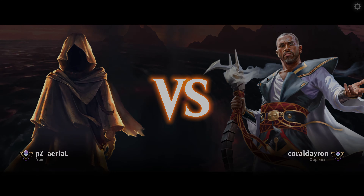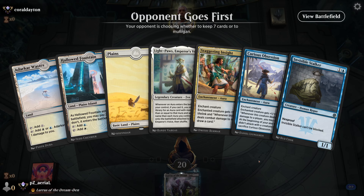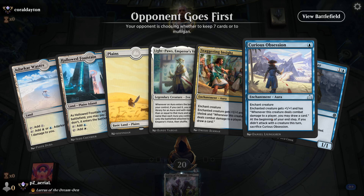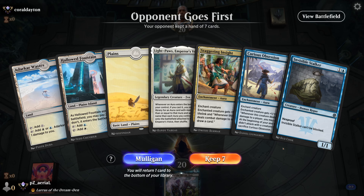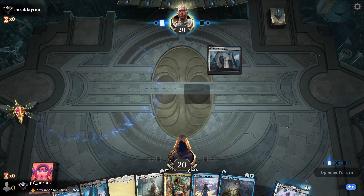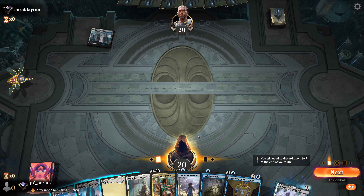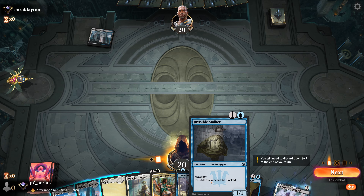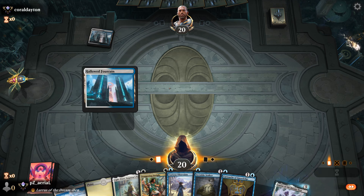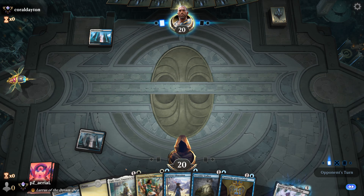Round one coming in. We have a Light-Paws right off the rip, and on turn three we can either do Curious Obsession onto Light-Paws or make an Invisible Stalker with Curious Obsession. This is definitely a keep, but the way I'm going to play turn three is going to be slightly interesting. If my opponent plays something that could block Light-Paws, I won't be able to play Invisible Stalker with Curious Obsession, because if I don't get to attack with Light-Paws, Curious Obsession gets sacrificed.